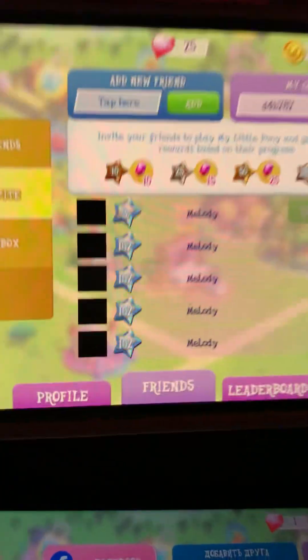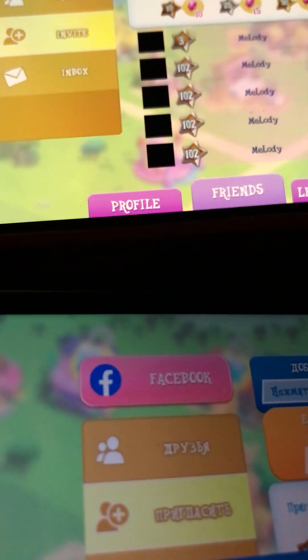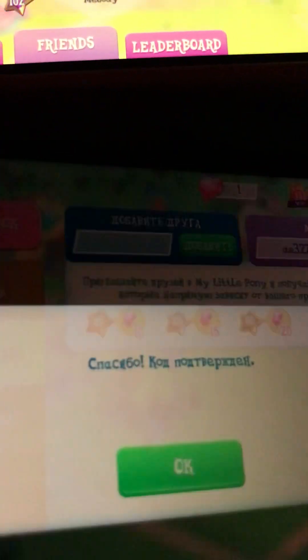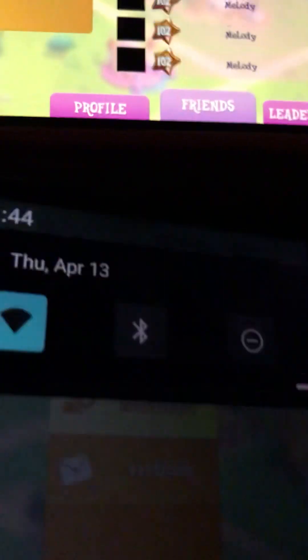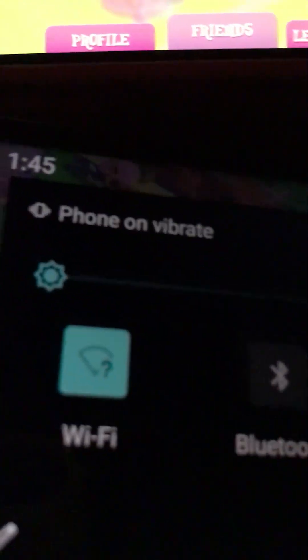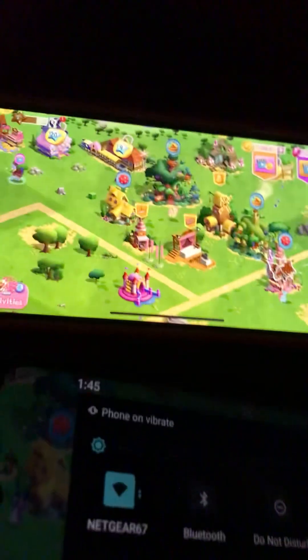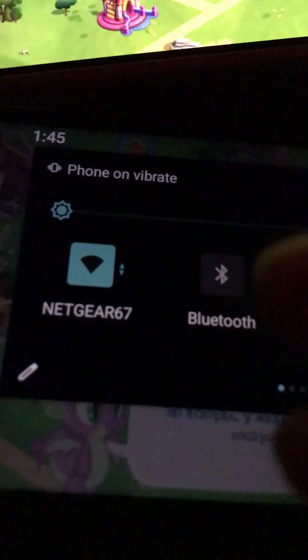It has stopped now. We can type our code from our main account — get the code, type it in, tap Enter, tap the green button, tap OK. Turn off Wi-Fi, press the X. We get level 102, OK. Now we connect back to Wi-Fi. We see the invitation for the wedding — tap OK. Now go to our main account, Friends, Invite.